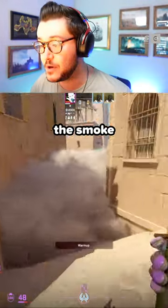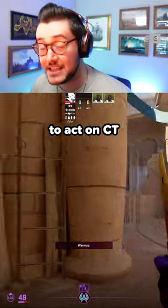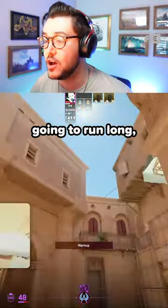They're either respecting the smoke and waiting for it to fade, allowing the CTs to push out. The way you're gonna want to act up on CT is that as that smoke's coming out, your teammate is gonna run a long jump throw off the wall like this with a flash.